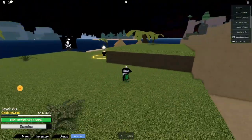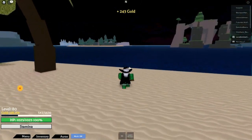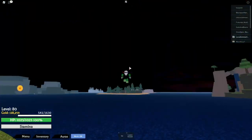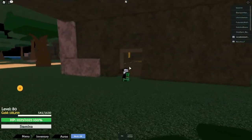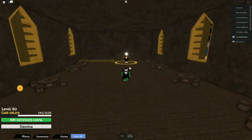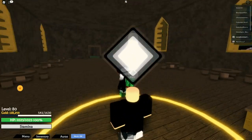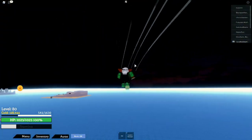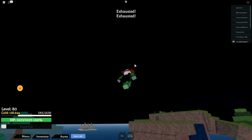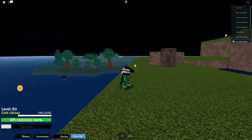Next up is — I'm not even going to try to pronounce it, so I'm going to spell it out for you guys — the G-E-P-P-O trainer. Follow me. All right, once you make it to this island, go into this building and boom, there's the G-E-P-P-O trainer. You'll need 25,000 gold to train G-E-P-P-O. This is G-E-P-P-O in action — check it out. To activate G-E-P-P-O, you'll need to double tap your space bar.